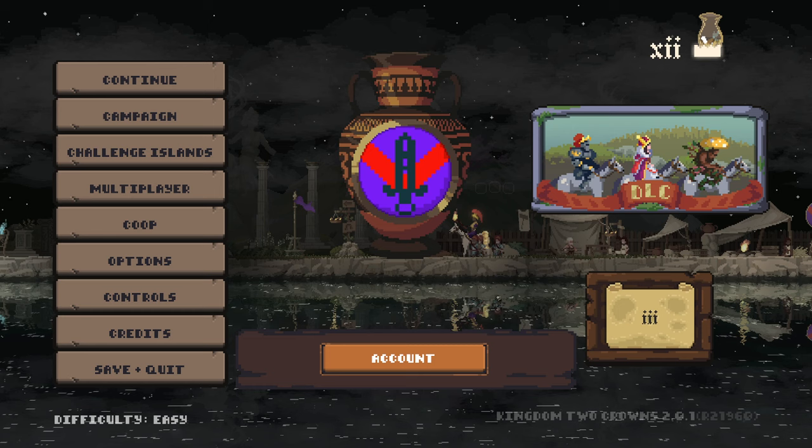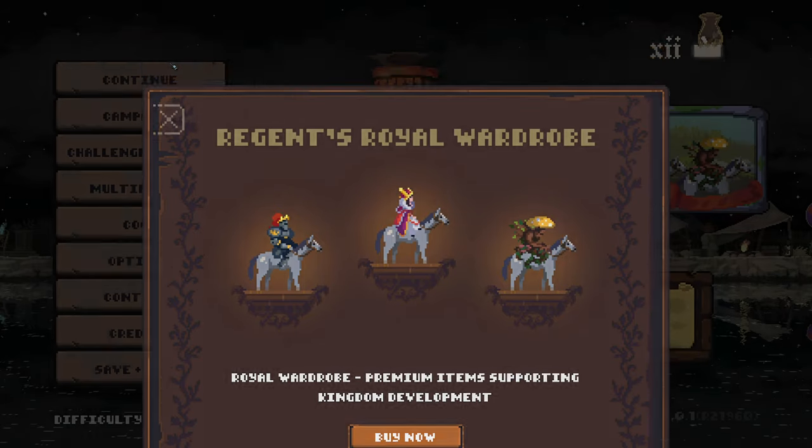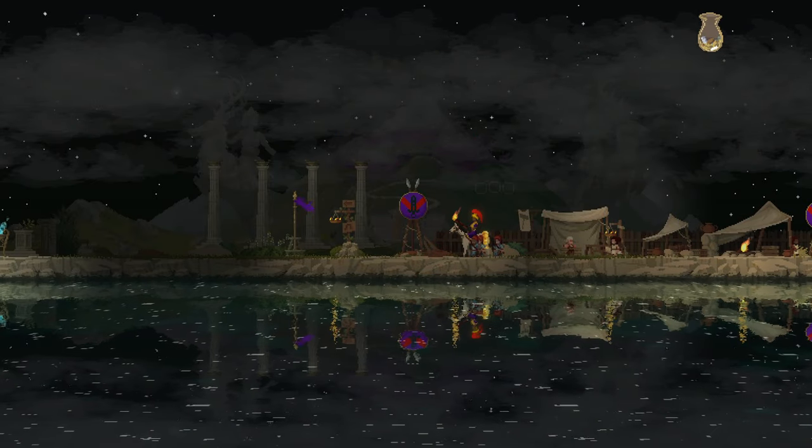All right, welcome back. We are back in Kingdom 2 Crowns, the Call of Olympus DLC once again. It should be part three. Really fast before we go straight back into it, I just wanted to check out the Regent's Royal Wardrobe. This is some of the new DLC skin stuff that you can do to help support the development of the game — premium items and there's other stuff as well, as we saw in the very first part.